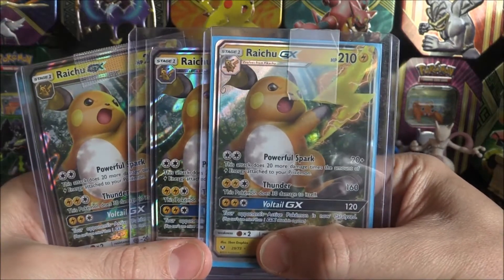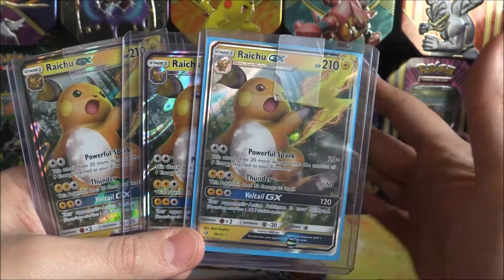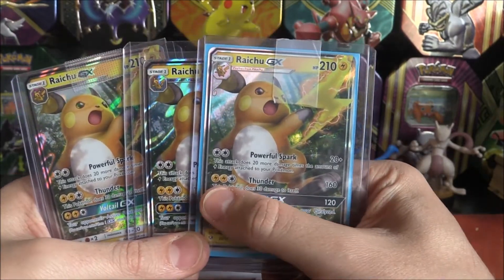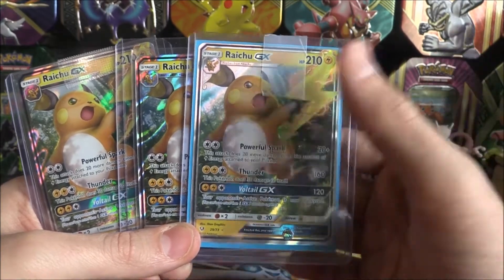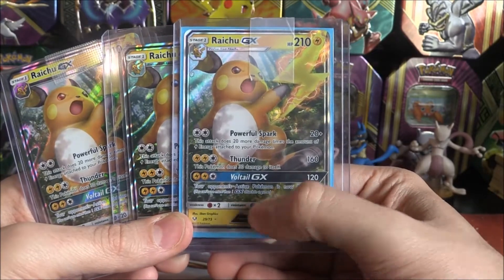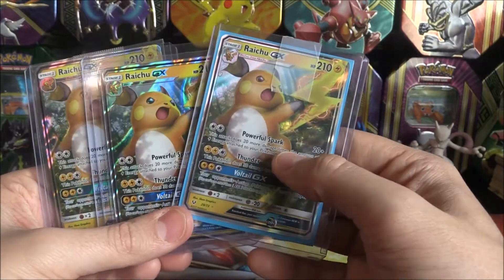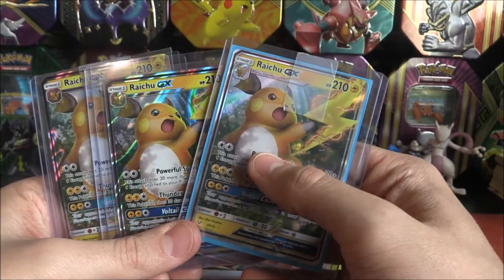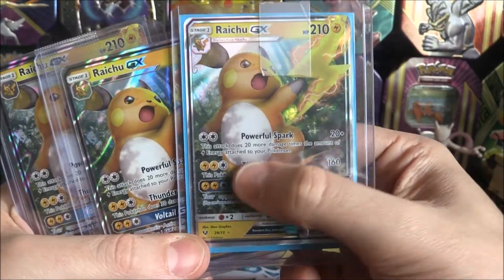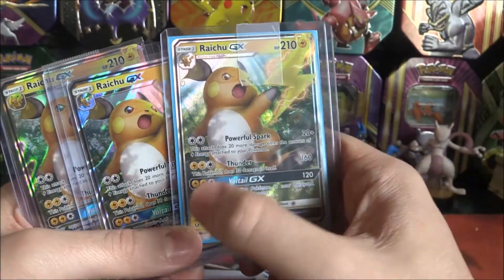The moves on Raichu are very interesting as well. Powerful Spark - this attack does 20 more damage times the amount of energy attached to all of your Pokémon. Thunder does 164 damage for 3 energy, but this Pokémon does 30 to itself. And then Voltail GX for 120 - your opponent's active Pokémon is now paralyzed, which stops them for one turn. The Powerful Spark is definitely a very good one. Throw a Double Cutlass on there, start powering up your bench.